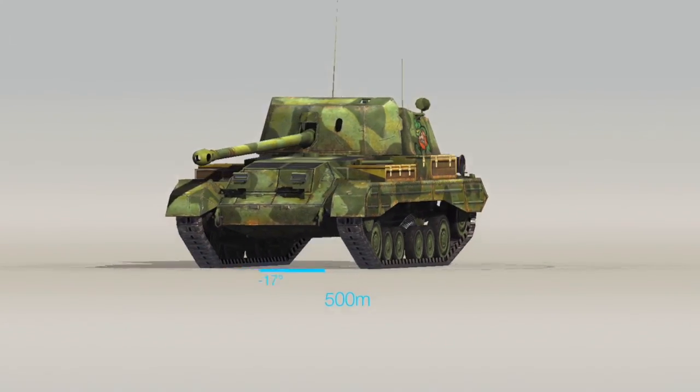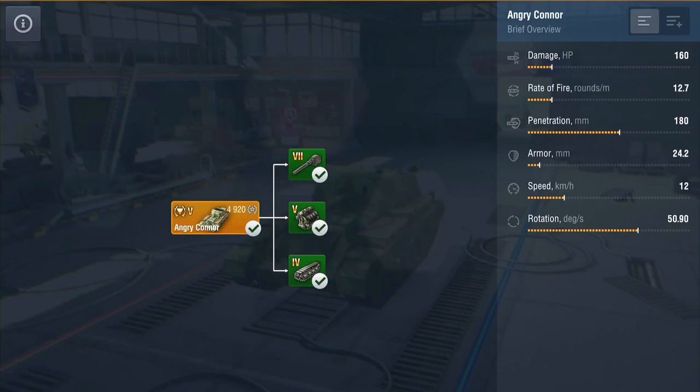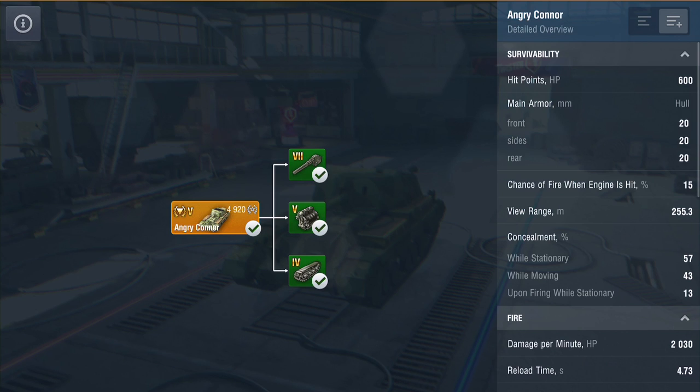That's what the beastie looks like - basically a small little tank with a gun smacked on top facing the wrong way. Damage-wise you're going to knock out 160. Rate of fire is just over 12 and a half rounds a minute. Penetration for a little tier 5 is pretty good. Armor? What armor? Speed is a bit of a misnomer as we'll find out, and rotation - how quickly it turns - is not bad at all.